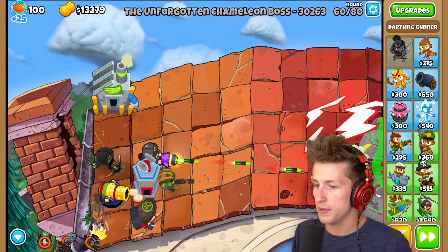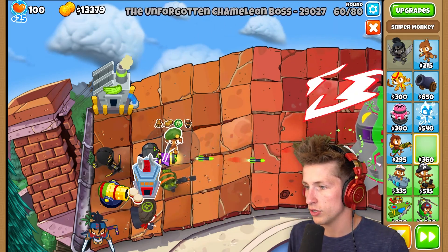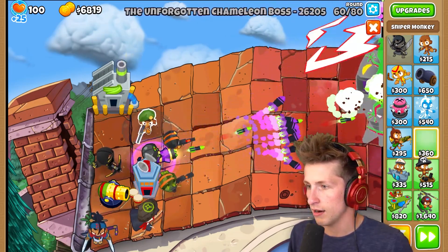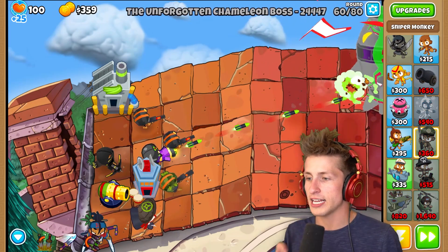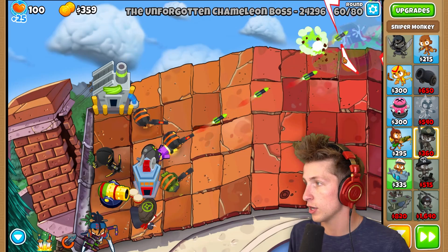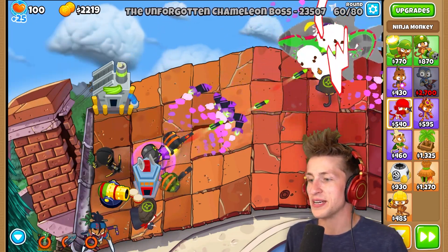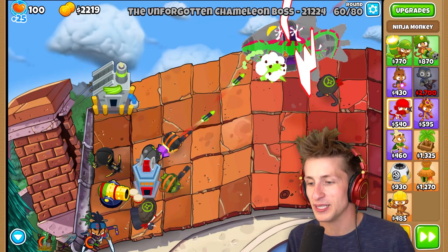Full metal jacket, fast firing, even faster firing. I actually have to sell this because I have to put a ninja down, because we need to remove the camo from it. 27,000 HP - another sniper. I actually could have put it right here, that would have been smarter. I have to sell this and put a ninja down - we need to remove the camo. This boss balloon is proving to be very difficult. This boss balloon is absolutely destroying me.